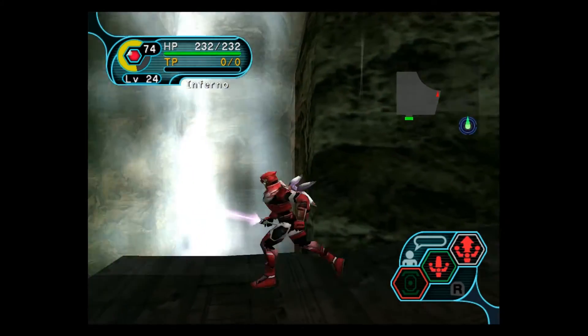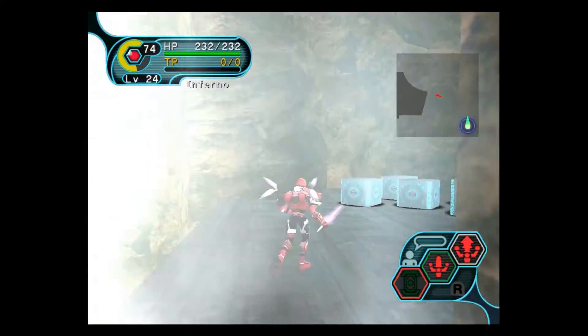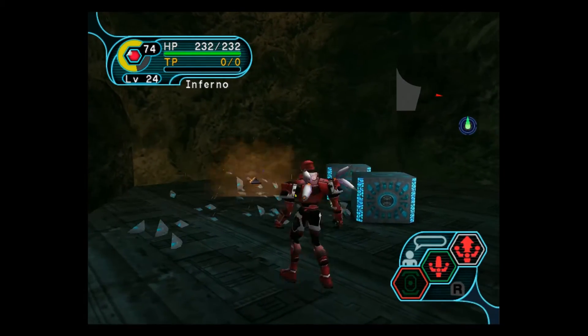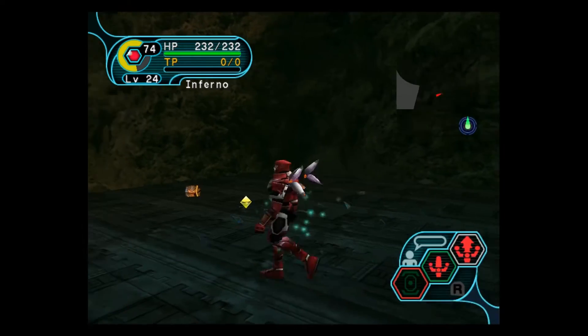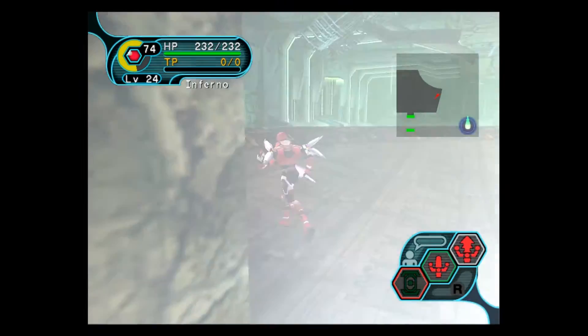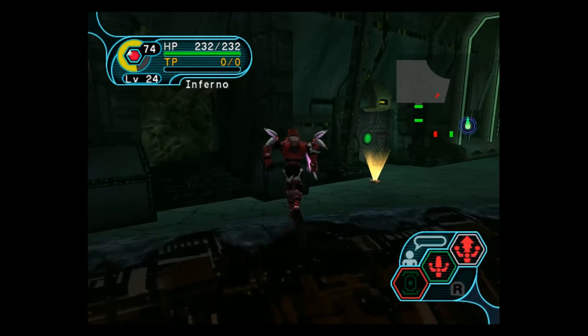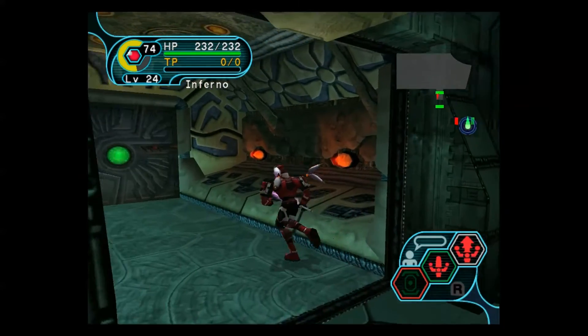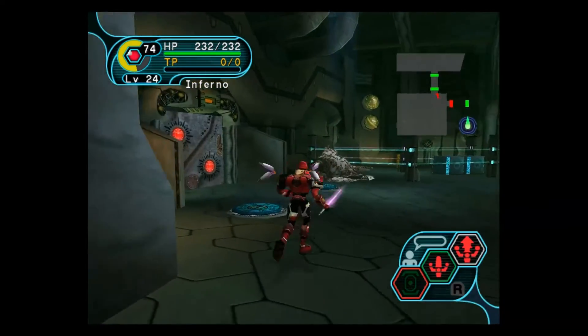There's actually a secret — if we go into the waterfall, we have an item room. It's not something super important, but it is kind of cool to show off. That is a secret, and as far as I know, it's the only quote-unquote secret that PSO has hidden in a room.